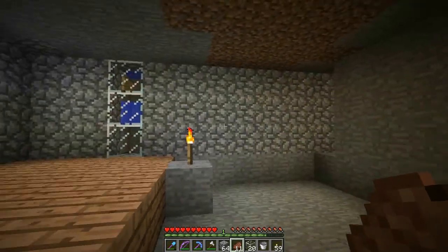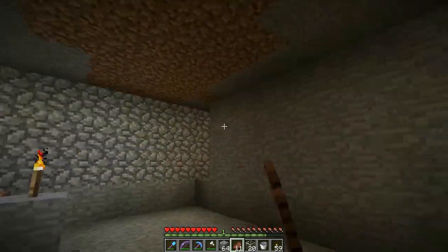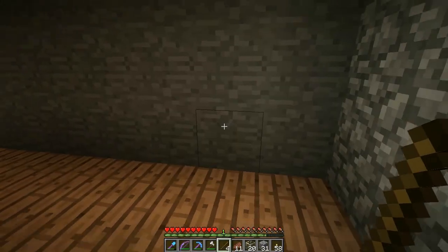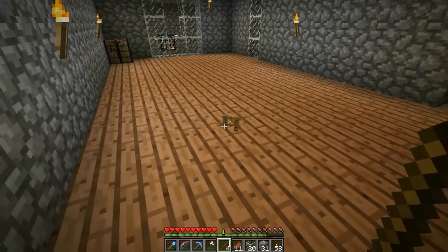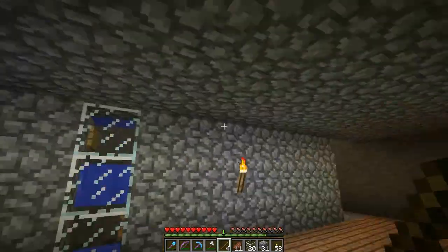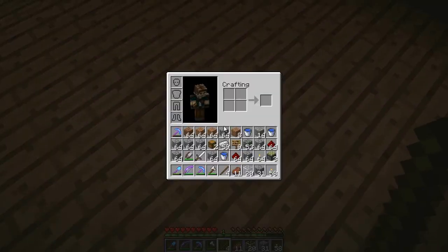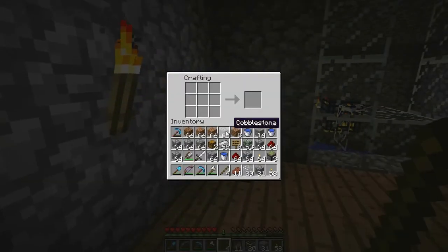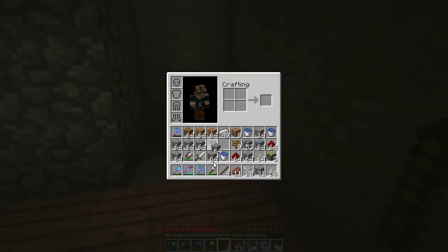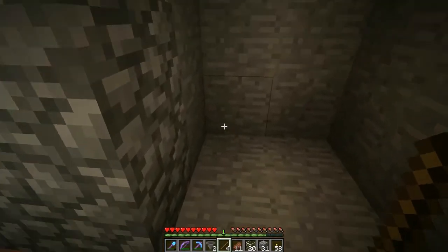I will get back to you guys when I finish most of this right here. Alright guys, I am back. I've dug this out a little bit more. I've put some wood on the floor and I smoothed out the walls with cobblestone and stuff. Haven't done any of this yet — I'm trying to get my inventory a little bit less full. I'm going to make two hoppers real quick. I think I need three. So what's going to happen is the skeletons are going to funnel their way through here. They're going to fall on top of this hopper.